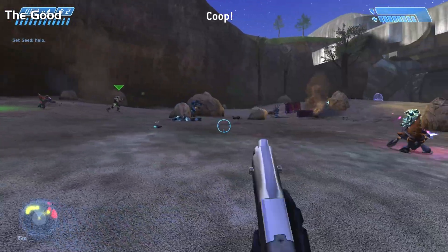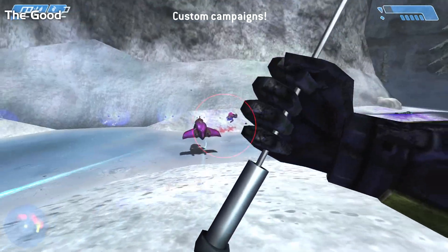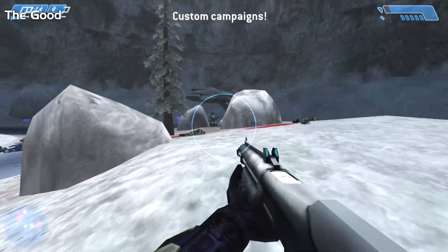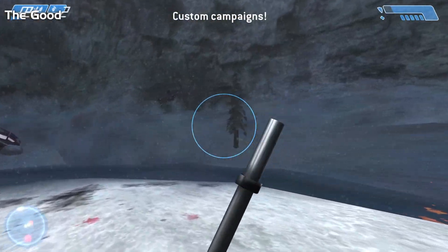You can play co-op, but if you need to set the same seed, activate it while you're in the lobby. You can also use it with custom campaigns. This is Cursed Halo by Inferno+. I haven't tested any other campaigns yet, but they probably work. Let me know if they don't.